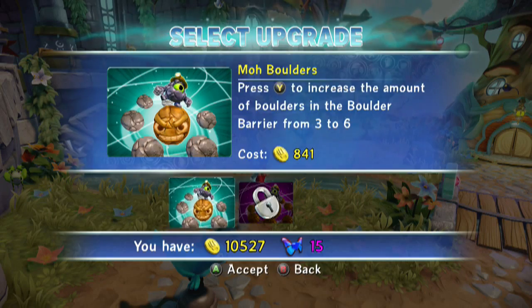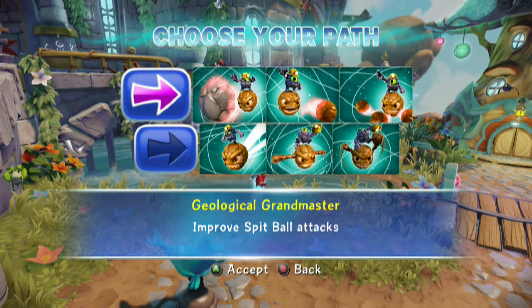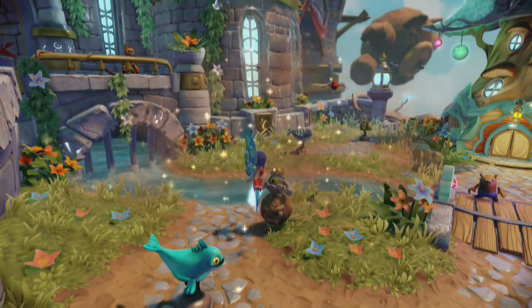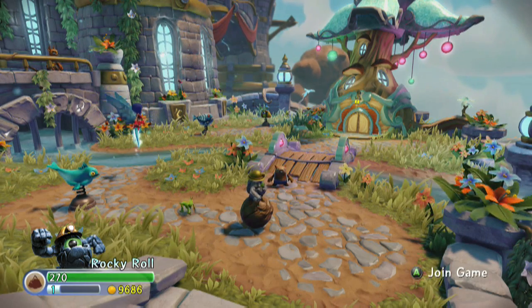Alright, we got Moe Boulders coming up. Press Y to increase the amount of boulders in the boulder barrier from 3 to 6 - are you kidding me? $8.41 is the price. Take all my money - this is going to be fantastic. I was thinking Geological Grandmaster is what I would prefer initially, and then there's Improved Roll Attacks. I'm not going to pick yet because we're going to do that later. But so far he's a character kind of like Stealth Elf - you just do his base upgrades and you're pretty well set. Moe Boulders - we're going to press Y and increase the number of boulders to 6, so we double it.